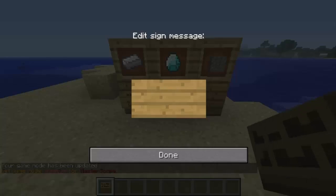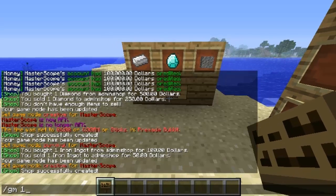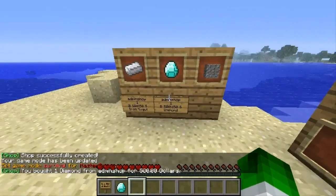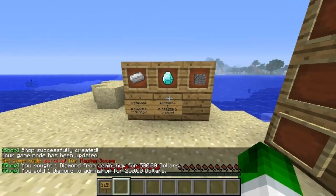Let's go over to diamonds. Back in GM1: AdminShop, quantity 1, buy for $500, sell for $250, and it's called diamond so just put diamond. If I go back into GM0 and buy diamonds — bought for $500. Left-click and sold for $250, exactly as set up.